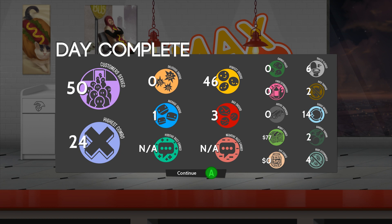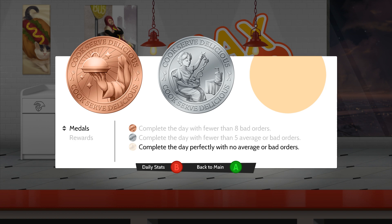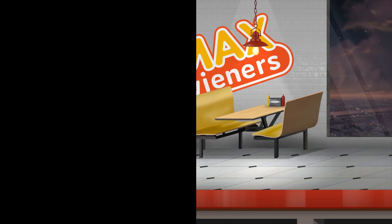Day complete! You served 50 people: 46 perfects, 3 bad, 1 average, and a 24 combo. Five or fewer average or bad orders — I thought I did. Oh, I did, I just didn't get gold. Well, that's fine.